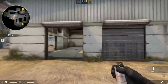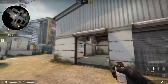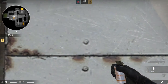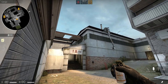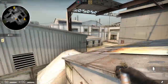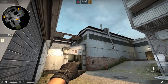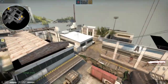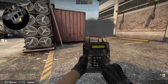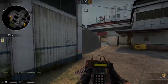Next up is a smoke which will cover a plant for anyone coming from highway or car. If you get yourself into the middle section of this big garage, just line yourself up with the rivets. You want to be aiming at this little spot here — let me zoom in so you can see this dot. Just do a jump throw — you can see it all bounce off the roof, landing right in between.